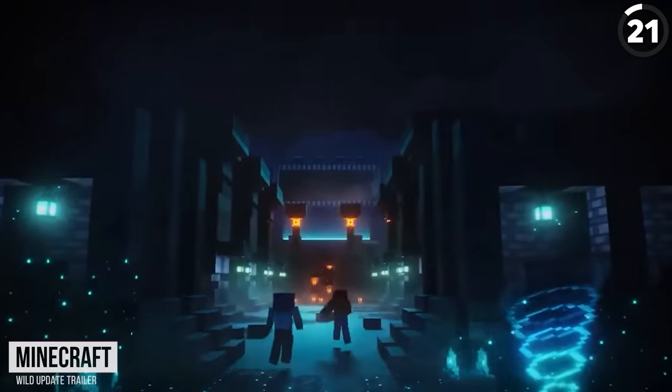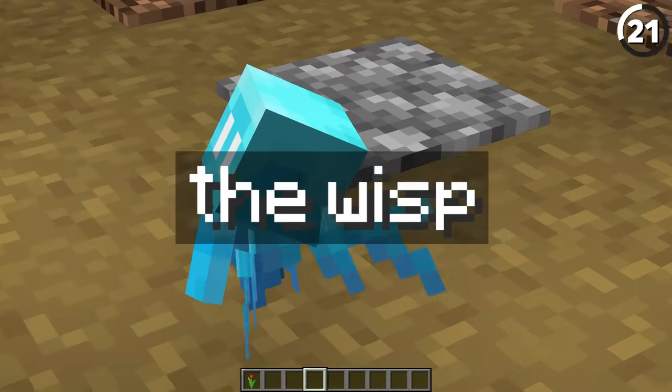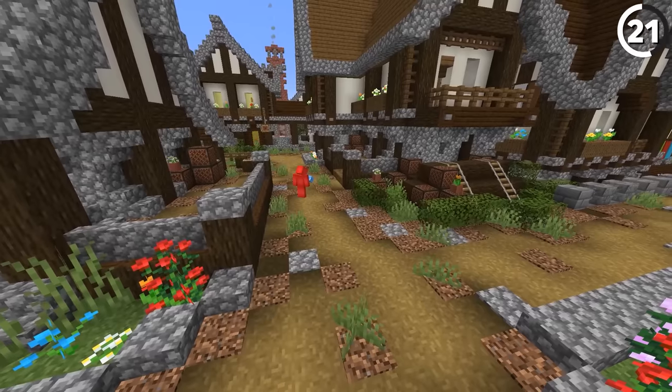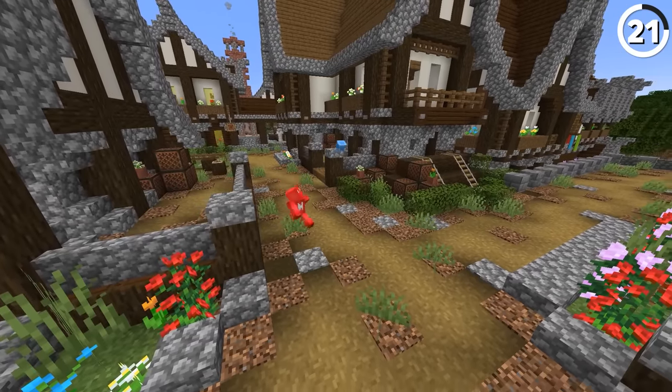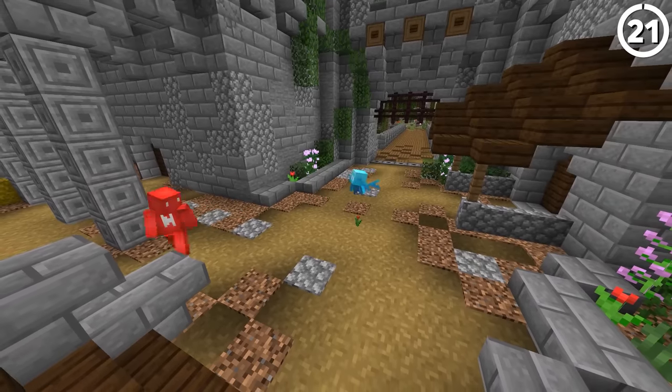Even though the allay made it into Minecraft during the wild update, it was originally planned all the way back for the nether update. Back then it would have been called the wisp and would have had a much different look. Even when it was renamed to the allay, there could have been different colors for the mob. You can find a yellow allay that shows up in the Minecraft Legends trailer, so the idea is still there.